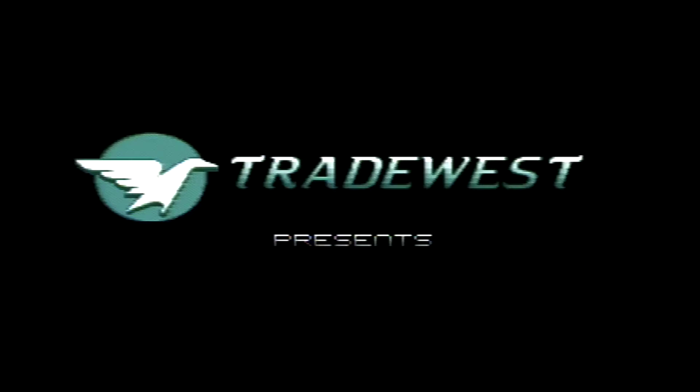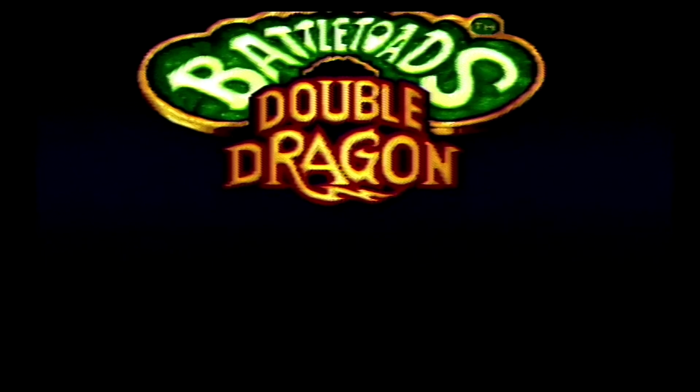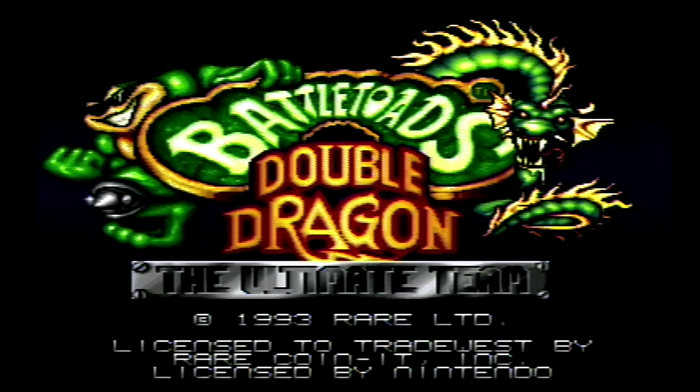We're back again with another awesome two-player game. We're looking at Battletoads and Double Dragon. This game came out on the NES, SNES, Genesis, and Game Boy, but the one we're going to be playing is on the Super Nintendo. Developed by Rare, it's a classic beat-em-up released on December 1st, 1993. The NES saw its release a little bit earlier, in June 1993.